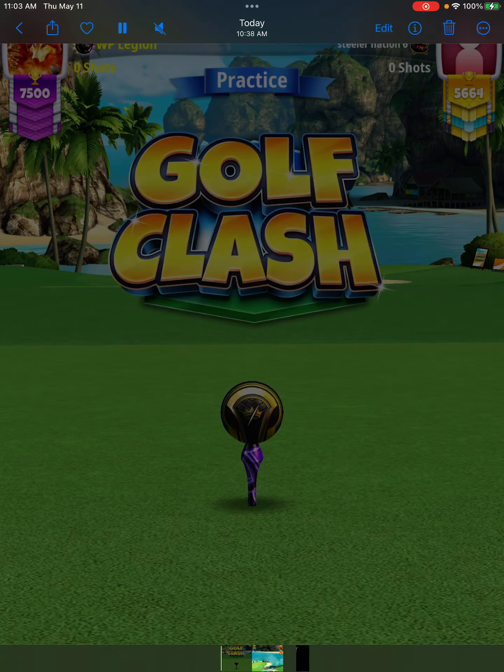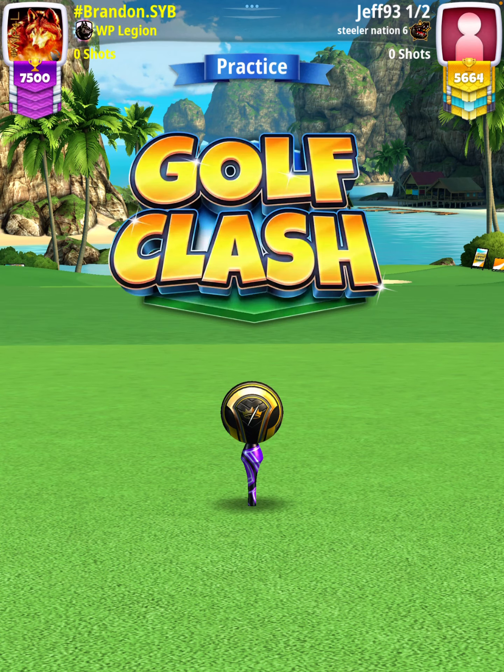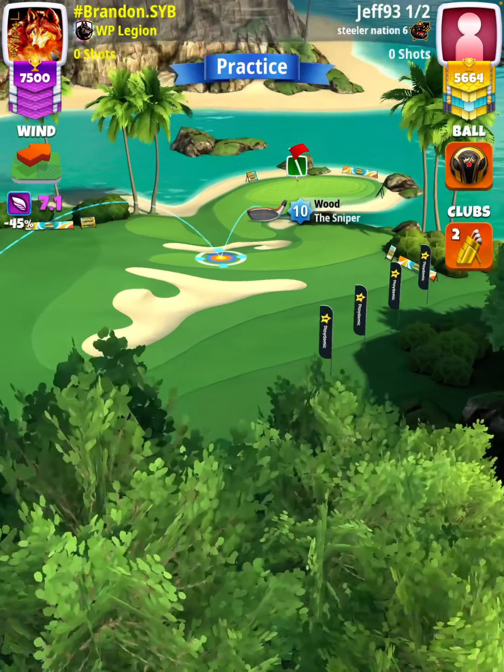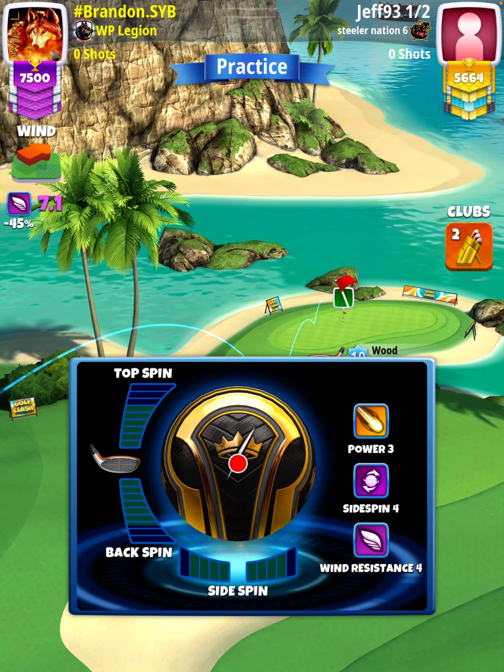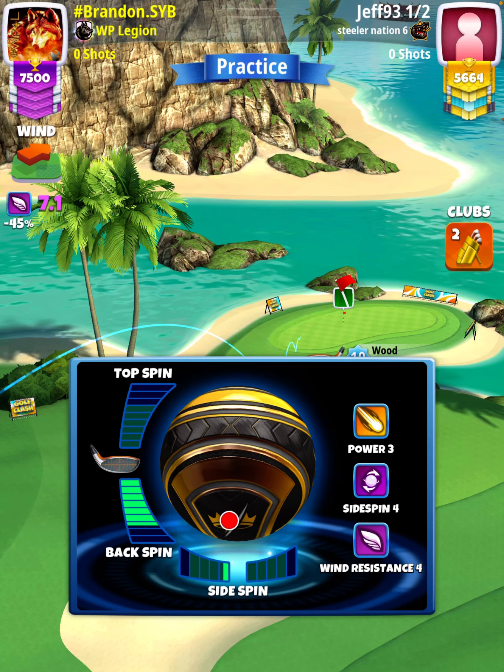Hey, what's going on everybody? This is hole number seven of the Eastern Odyssey Tournament, expert division, opening round. For our tee shot, we're going to use a Sniper level nine plus with either a Kingmaker or Kingslayer ball depending on our wind. We want wind to be somewhere between 6.5 and 8.0 miles per hour.